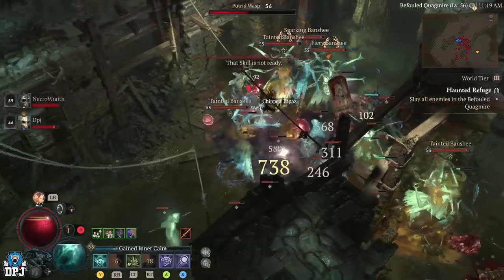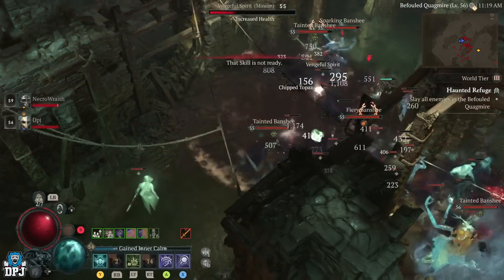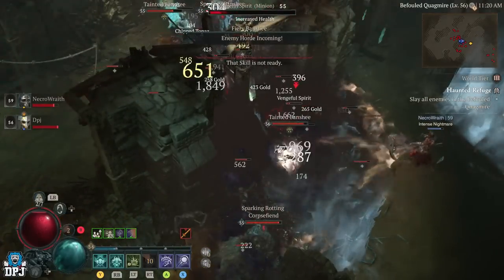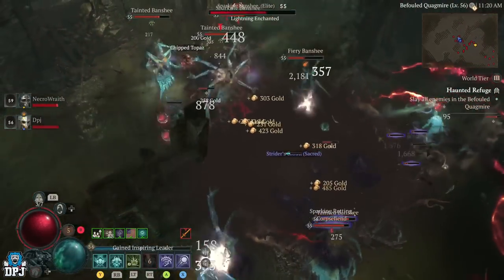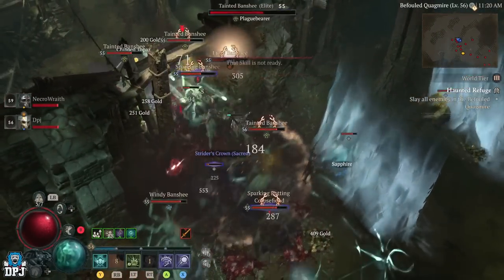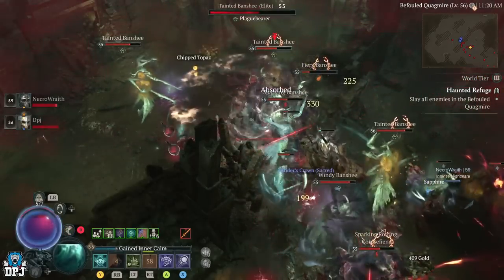As a solo player you need to clear out the dungeon, then leave the dungeon first — either by bringing up the map and leaving the dungeon that way, or pressing up on your d-pad to leave. Once you're outside of the dungeon, leave your game via your menu, then rejoin back into your game. This also resets the dungeon and the enemies within it, so you can just farm away.